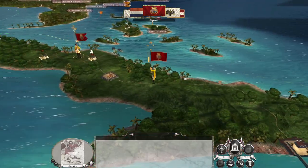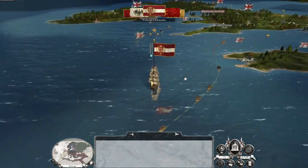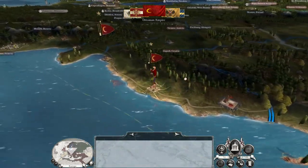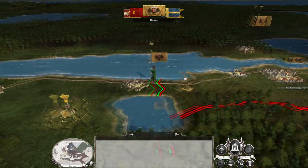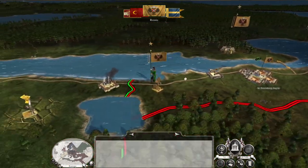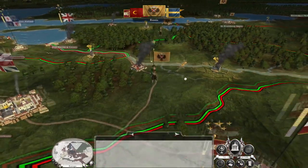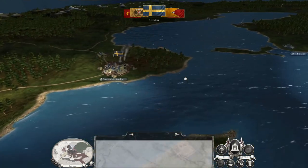Spain is marching more troops north to try and withstand the siege. The Poles have sent ships around to blockade Bristol, which likely means we will have no income — we're going to have zero cash in the bank. The Russians are continuing to raid us, and that's okay.